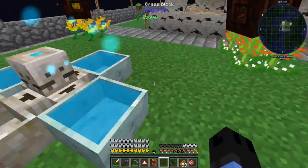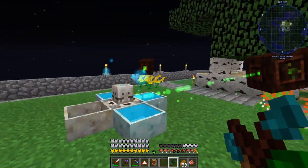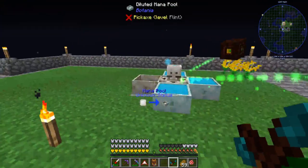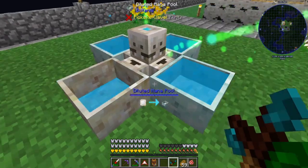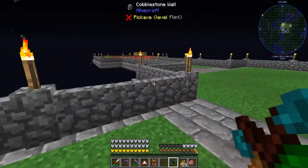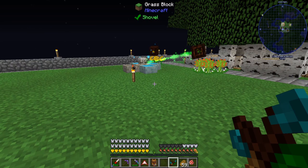There we go, we've got a real mana pool. I get my mana from these Munchdews, and once it reaches one-eighth full it's the same as one of those diluted ones. Anyway, that's going to be it for this episode - hopefully it wasn't too bad with all the Thaumcraft. I'm still learning and playing around with it, but we'll see you next time, bye bye.